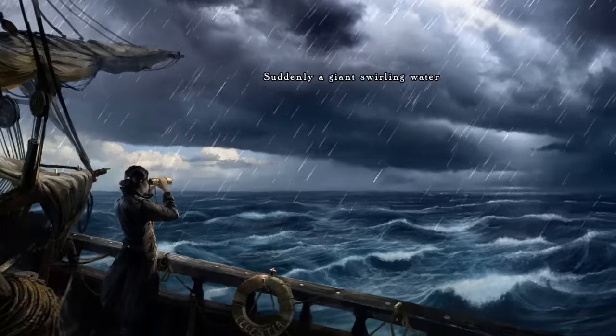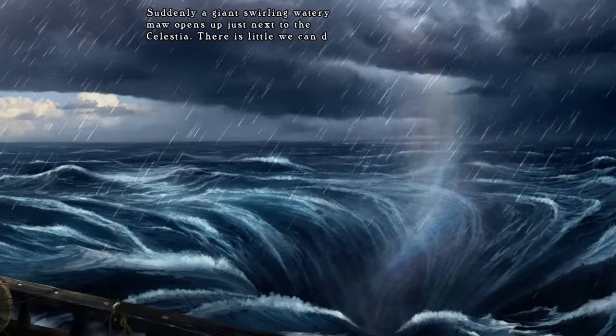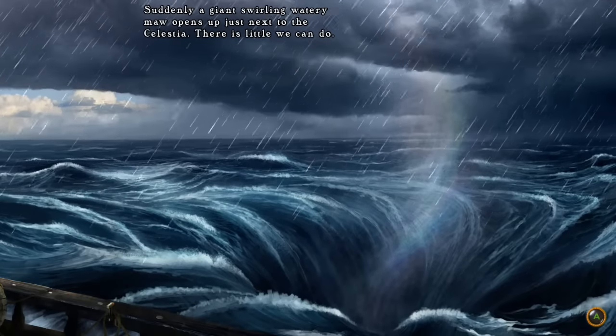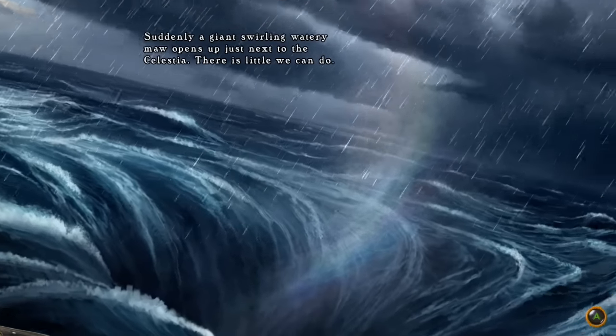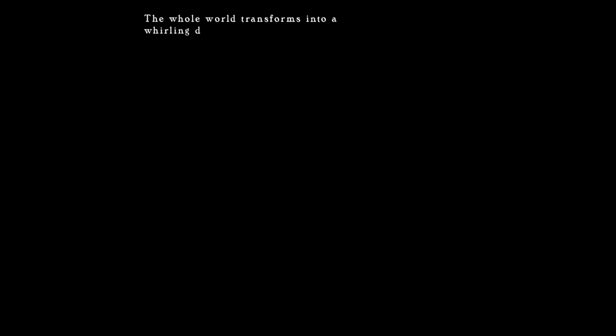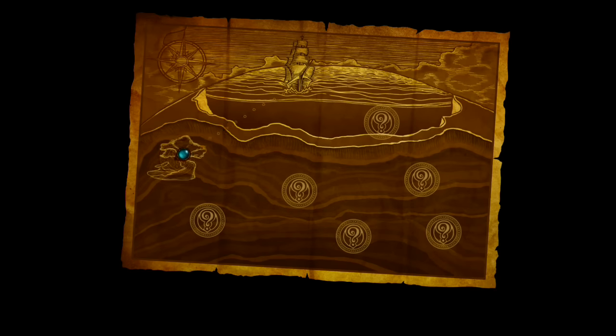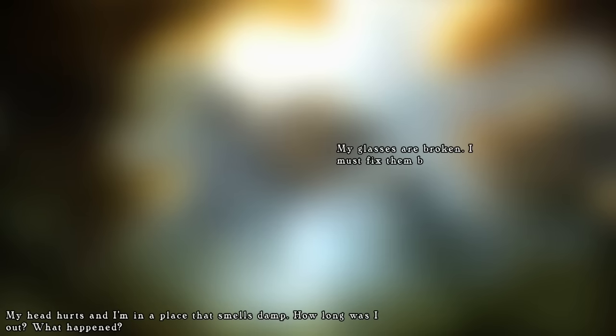A whirling, watery moor opens up just next to the Celestia — there is little we can do. Hopefully the steering wheel doesn't break. The whole world transforms into a whirling darkness as the ship sinks into the depths of the Maelstrom. Then everything goes black. Things are taking a turn here. There's quite a few sections of this game. My head hurts. I'm in a place that smells damp — how long was I out? What happened? My glasses are broken. She has no luck — everything breaks on her.